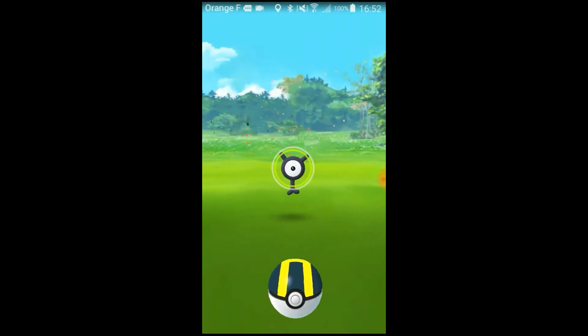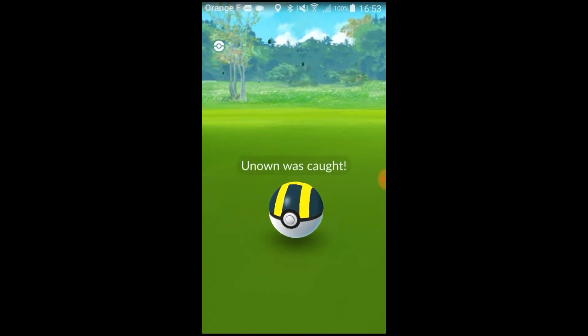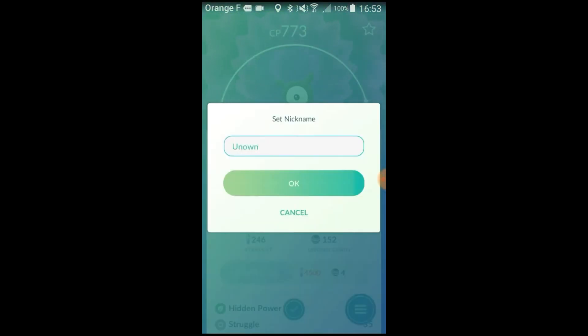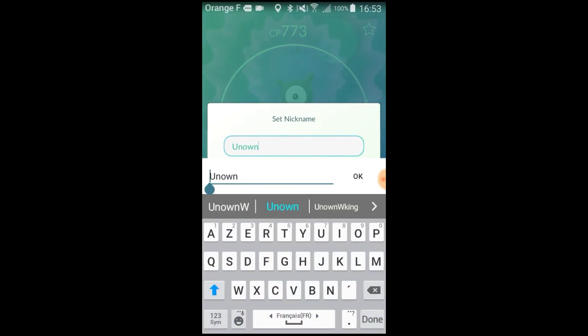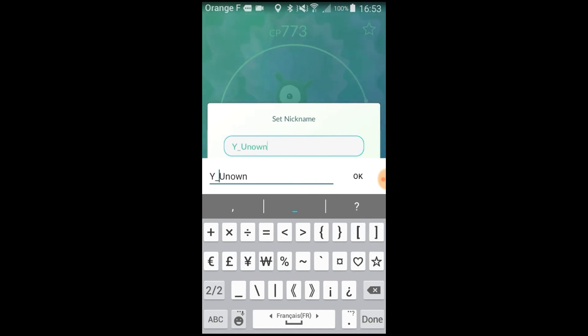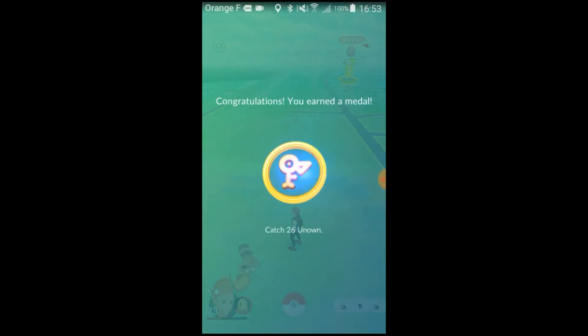So this is the 26th — this is a Y Unown. Once you have completed all the Unowns, the 26th, you will win a medal. Here is the medal: Catch 26 Unowns. This is one of the most difficult medals to win. So this is it — we've done it.